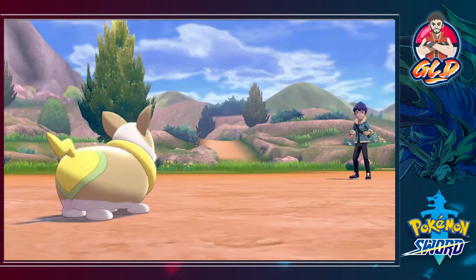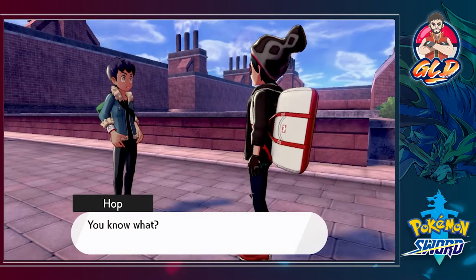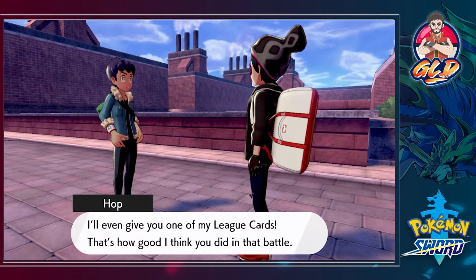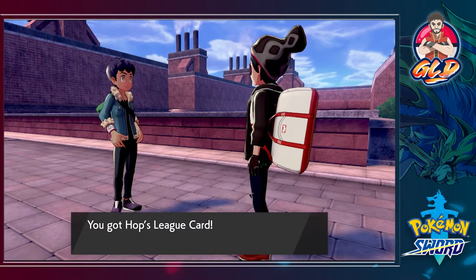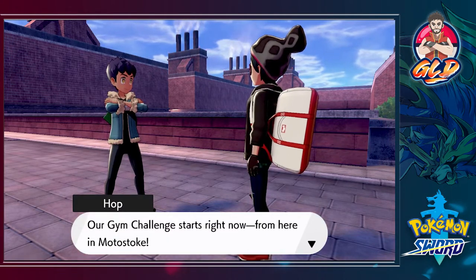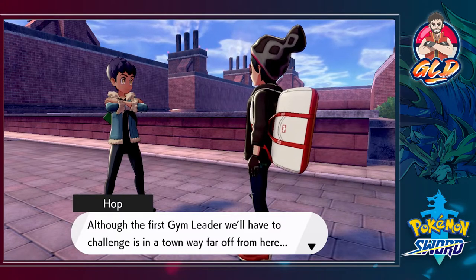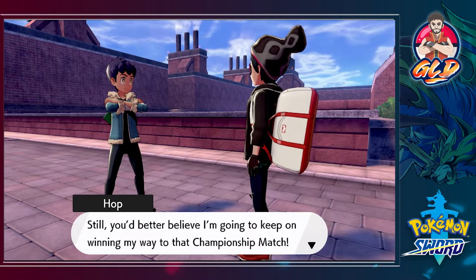As you can see, my Pokemon are growing levels like crazy and we have defeated Hop with just two Pokemon. We layeth the smackdown on him. We get Hop's league card - I really don't care about that. Our gym challenge starts right now from here in Motostoke, although the first gym leader's challenge is a town far off. I'm going to keep on winning on my way to the championship match.